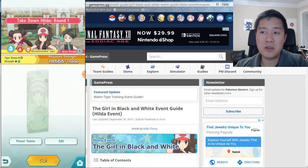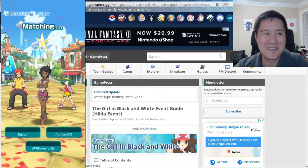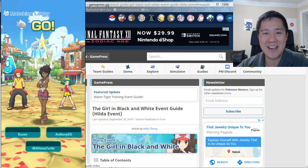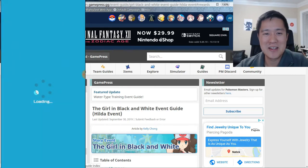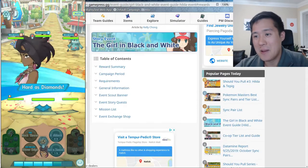We have the 'Girl in Black and White' event. How are they coming up with these names? It kind of sounds like they had a specific name for the event and instead of having real people translate it, they just ran it through Google Translate or something.